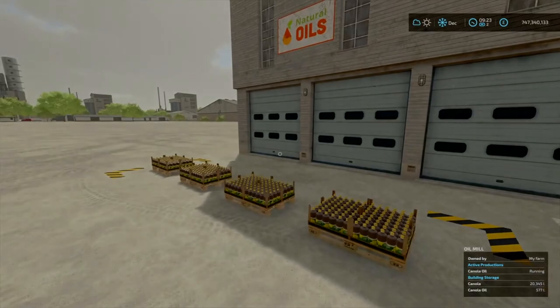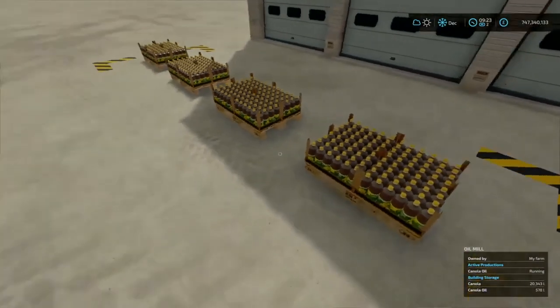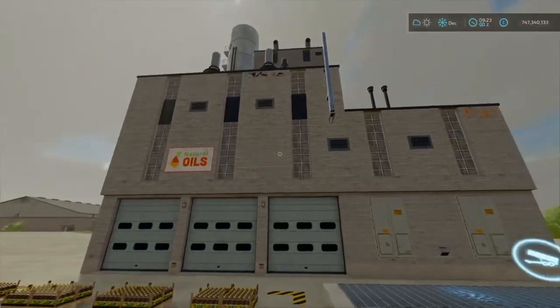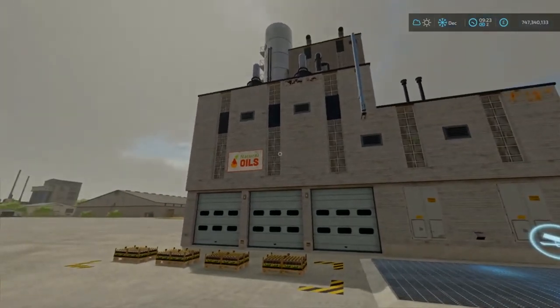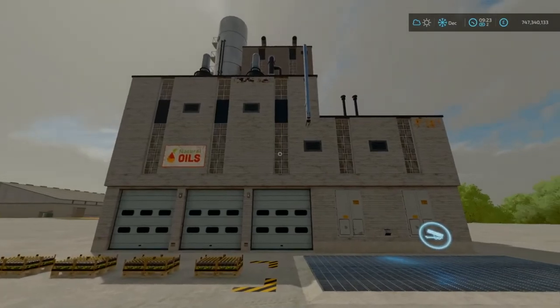I'll go into the economy and pricing in a totally different video, where I'll look over all the price information — that will be coming out very soon, within the next seven days, coming out on Sunday. So yeah, that's a little short tutorial on how the oil mill works. If you found this helpful and informative in some way, shape or form, please consider subscribing, smash that button, and feel free to comment down below. I hope everyone has a nice day, but for now this has been Farmer Envoy Extreme and I'll see you all very soon.